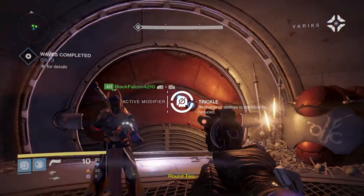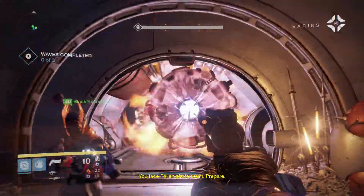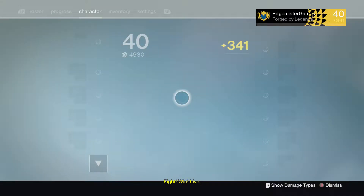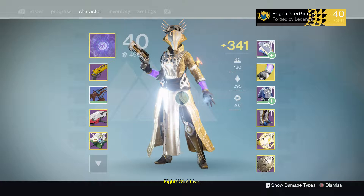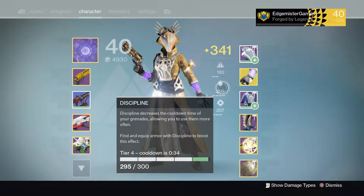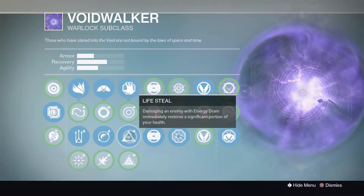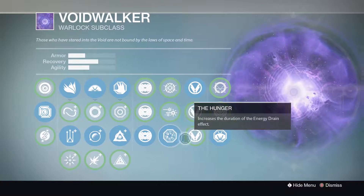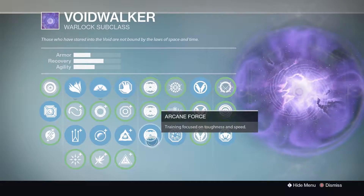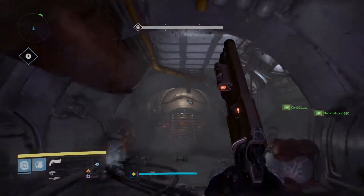I hate Trickle, especially with the build that I'm on. This is my fun build — basically a life steal build. You use the Nothing Manacles, Max Discipline, Life Steal, Hunger, and Embrace the Void. You can basically get infinite grenades fairly fast, especially if Grenade is on.